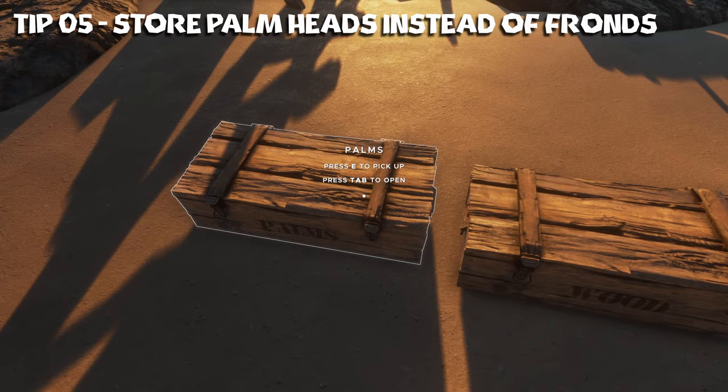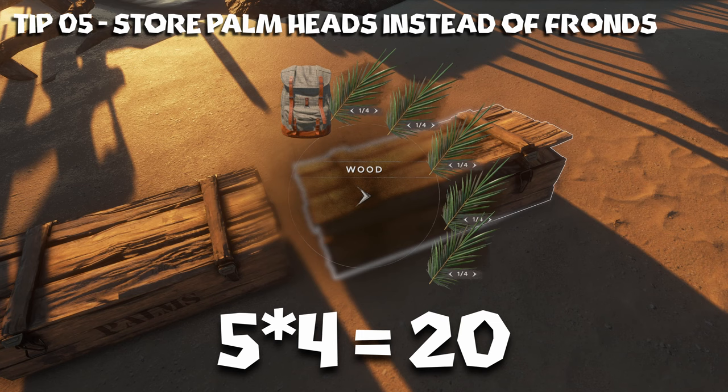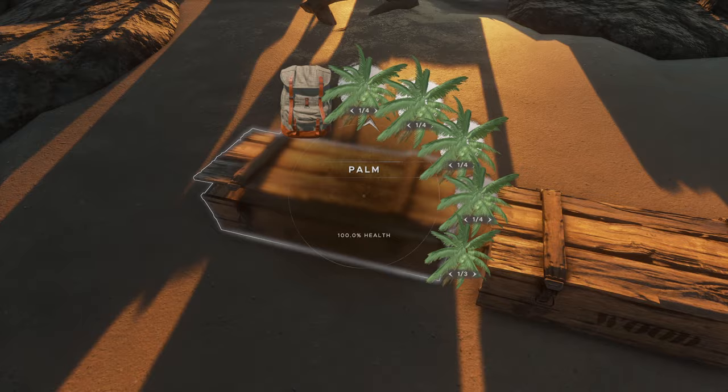Tip number five: when harvesting palm fronds, it's better to just collect the heads and store them in a chest than to break them down into individual palm fronds and put them in a chest. You can store five times as many in one chest. In this one you can see I have a full chest of palm fronds with a total of 20. And in this one I have 20 palm frond heads for a total of 100.